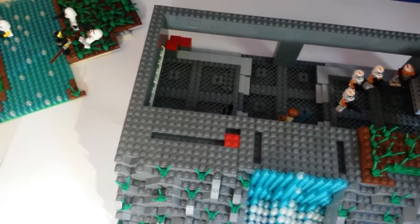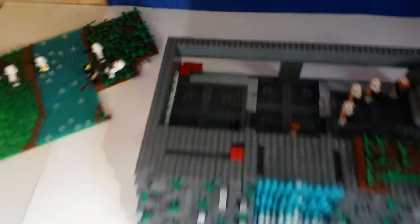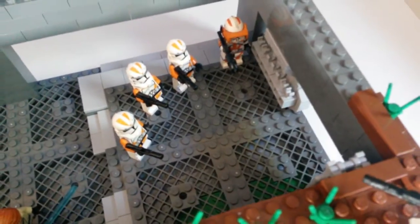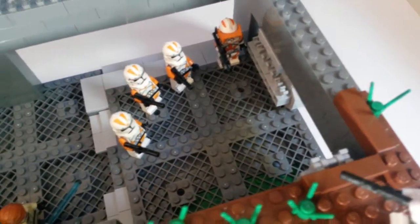So here we are. Just ignore the underwork — I don't know why I used the red brick there, I should have used dark gray. So yeah, there are a bunch of clones ready to fire at Savage and Darth Maul if they decide to go down the ladder.